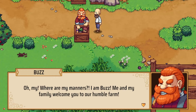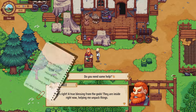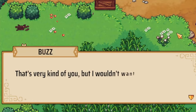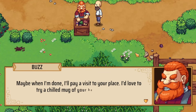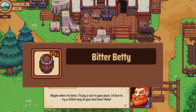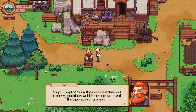"May my family welcome you to our humble farm. They're inside right now helping me unpack things." I don't want to help, to be honest. I've got a whole list of things to do, but the only option I have is to be a good neighbour and offer some help. He doesn't want my help. "Maybe when I'm done, I'll pay a visit to your place. I'd love to try a chilled mug of your best beer." Well, we have our Betty. I don't know if it's the best, but it's what we've got. Get back to work.